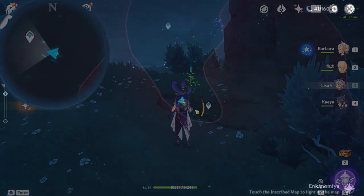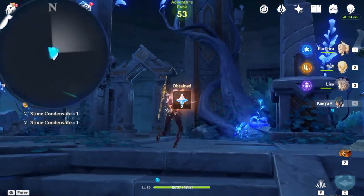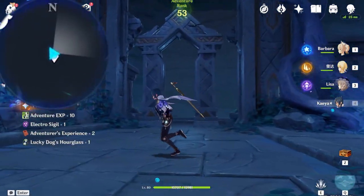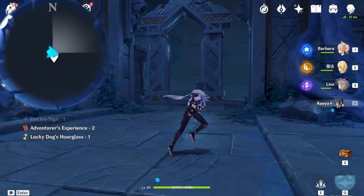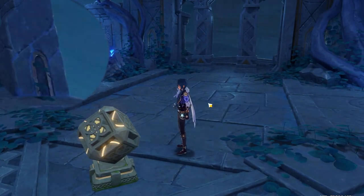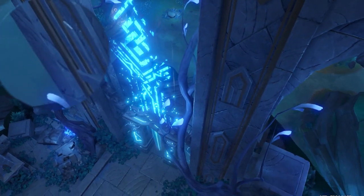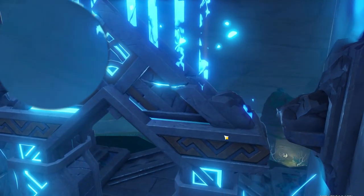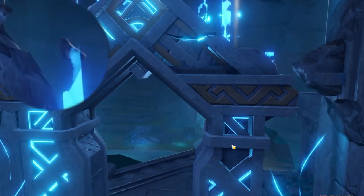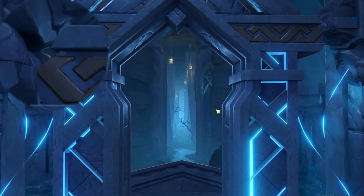Now we have collected all the key sigil locations and all the chests before we enter Enkanomiya's gate. Teleport back towards the massive gate here. Now interact with the mechanism right here. After you have unlocked and activated all five key sigils, this is actually one of the coolest things in Enkanomiya's design. You cannot see the hidden entrance unless you pass through the main door, and that is incredibly cool.